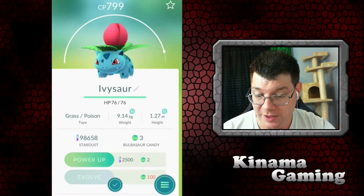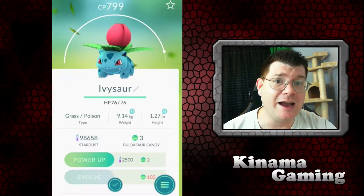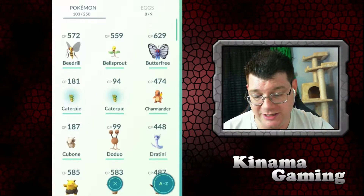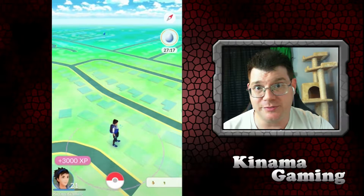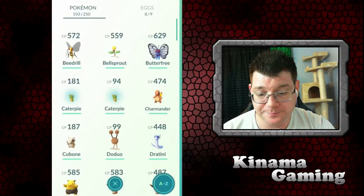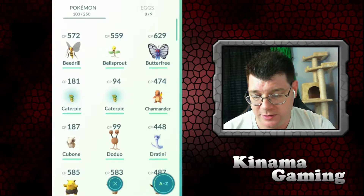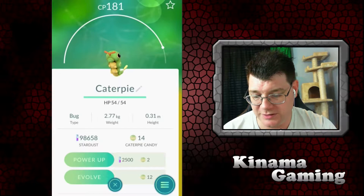We need a hundred — extra small weight, extra large height. 799, I was really hoping for higher than 799, but it is what it is. We got 3,000 experience and we only evolved two guys so the lucky egg is working! We can't evolve Butterfree — so we can do one Caterpie evolve, let's go ahead and do that.